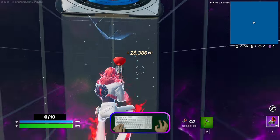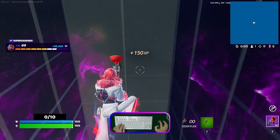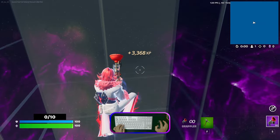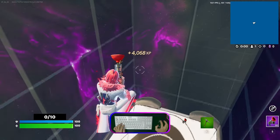You'll see an XP boost with a rift and you teleport into this bouncing room. You can continue here as long as you want — as you can see, XP continues increasing at maybe around 1000 per second. This is very crazy!